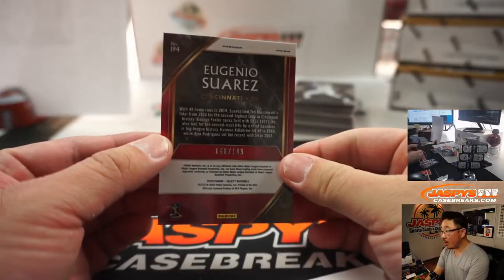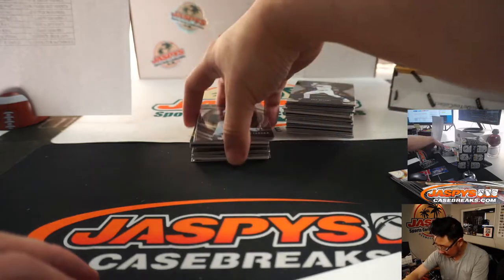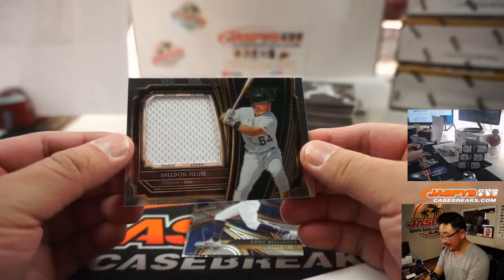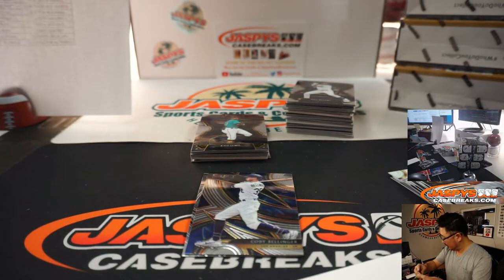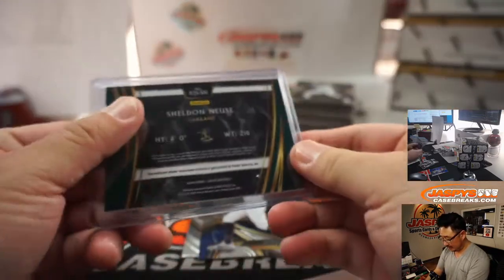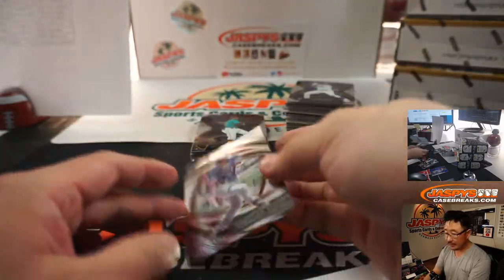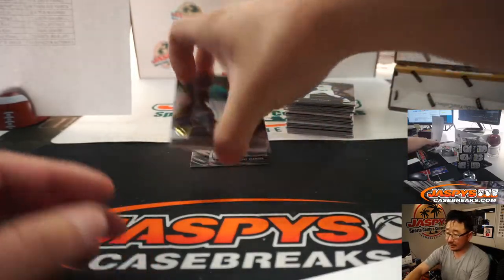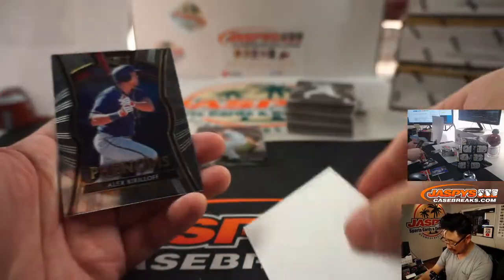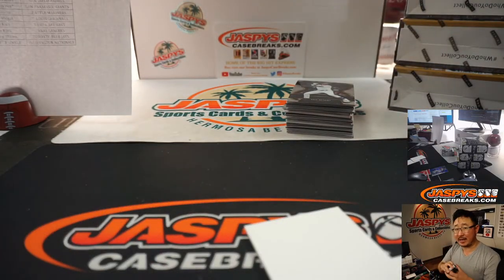We've got Eugenio Suarez, 149. There's Sheldon Neuse, Oakland — that's Mark. Things are definitely better in Europe than here. Let's just play basketball in London or something. Let's play baseball in London — there are a lot of cricket fields out there. I need a container for this break.